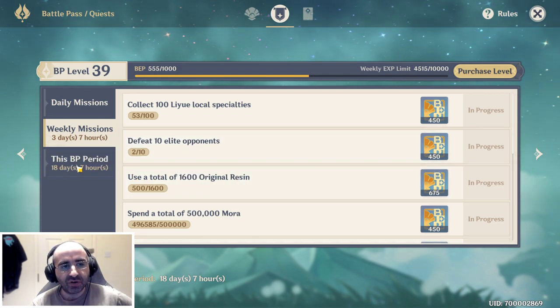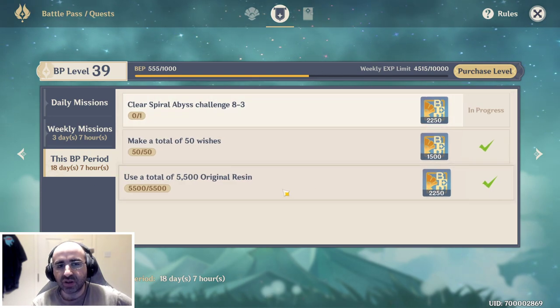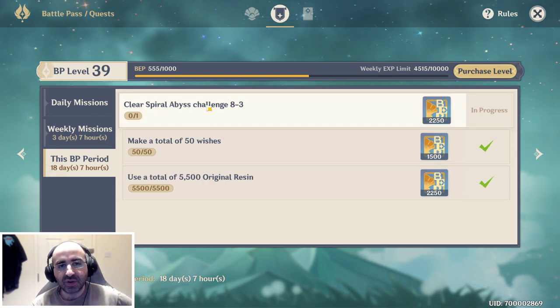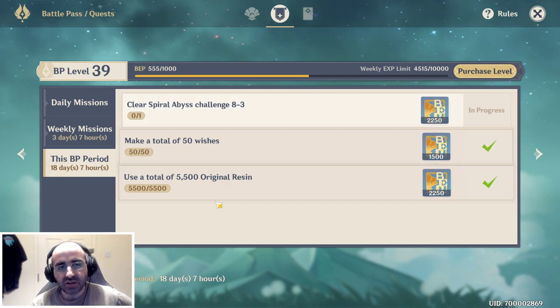Then you have this one which is a BP period reward — this is rewarded if you finish it at any time during the battle pass being live. There are 18 days left for me to clear Spiral Abyss Floor 8. I've done all the other two tasks already.